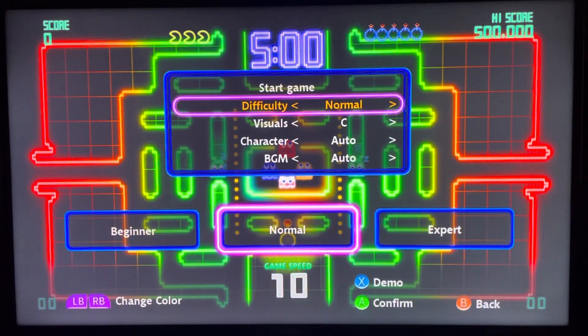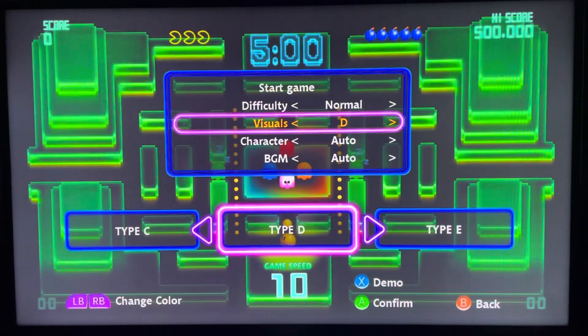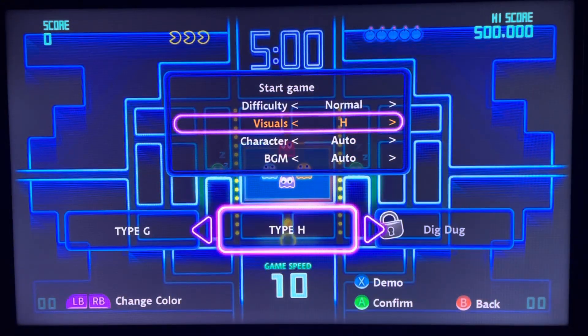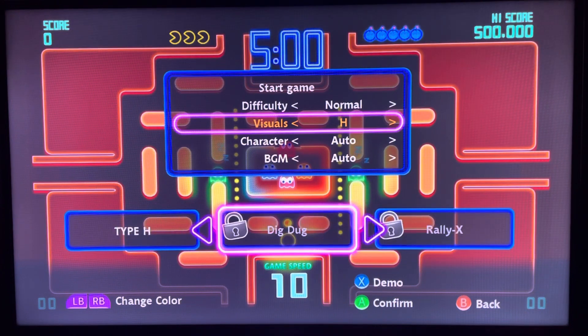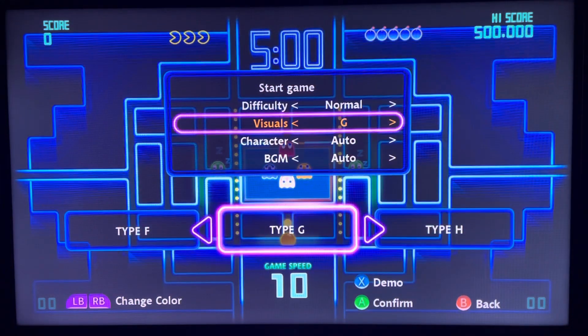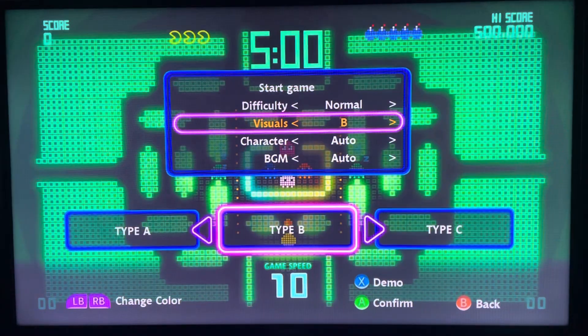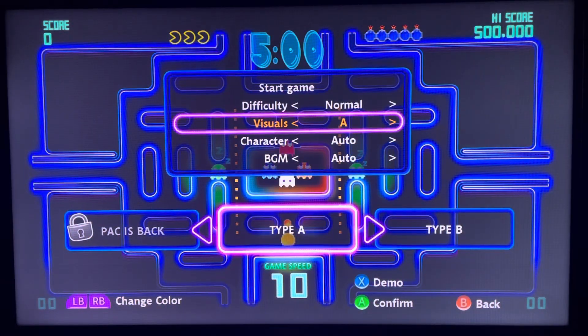We'll do normal. Cool thing is you can choose different visuals — there are a lot of cool visuals. I haven't unlocked a lot of them yet, so we will stick with Type A.